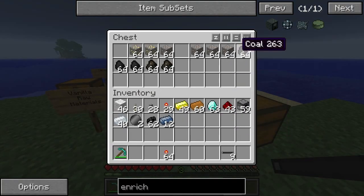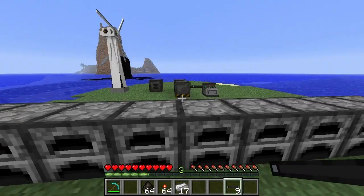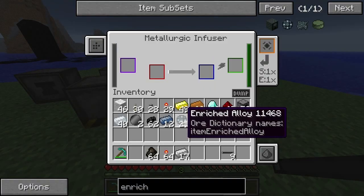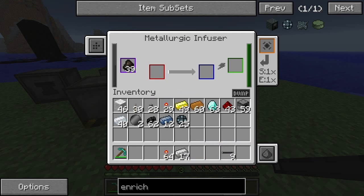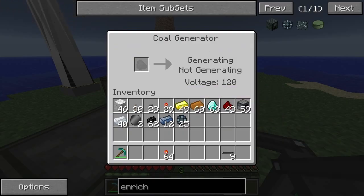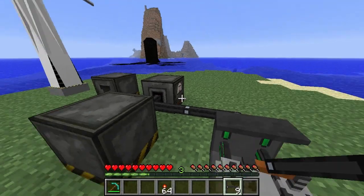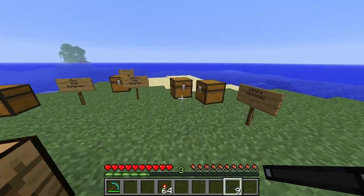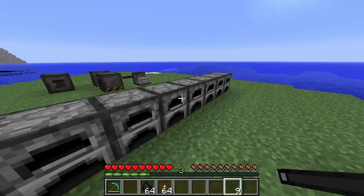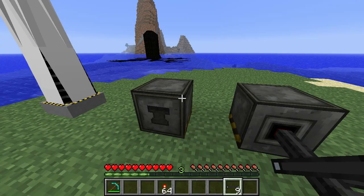We've got some charcoal here. We'll take out this enriched alloy and put some charcoal in — you can see it changes a different color when it goes up. Then we put that into the metallurgic infuser. It's actually draining power, possibly because there's no coal in here. So let's grab some coal, fill up the furnace, and now we can actually use the compressor.